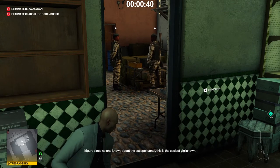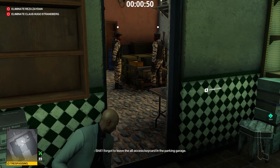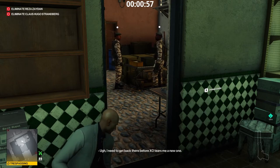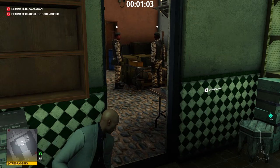I figure since no one knows about the escape tunnel, this is the easiest gig in town. All we gotta do is... Shit! I forgot to leave the all-access keycard in the parking garage. You kidding? I need to get back there before XO tears me a new one. Alright, I'll hold down the fort. Take the tunnel, it's way faster. Yeah, yeah.